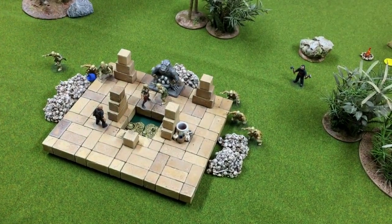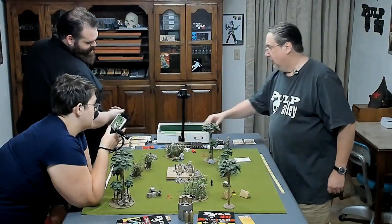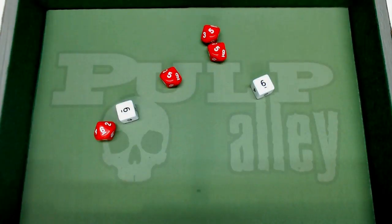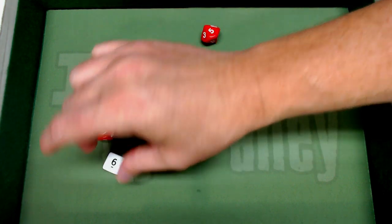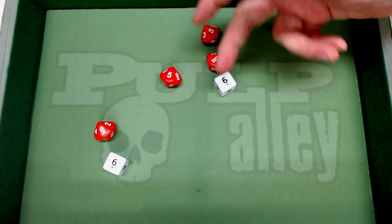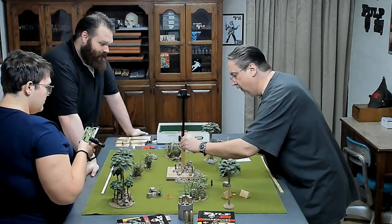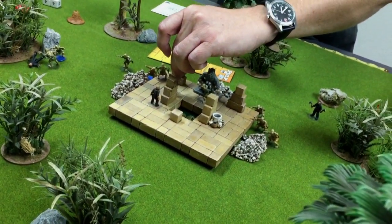She won't be able to shoot, so brawl or dodge — she'll dodge. My brawl is only two dice. It doesn't matter what he rolls. Her six will block the six and the nine will block his other six, so nothing gets through. She'll move back — on disengage, you have to make sure you have one inch away from everybody else.